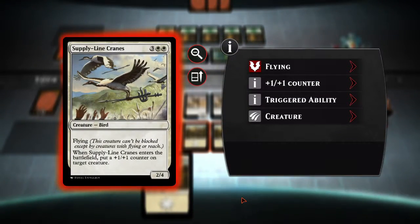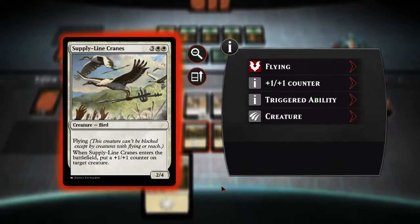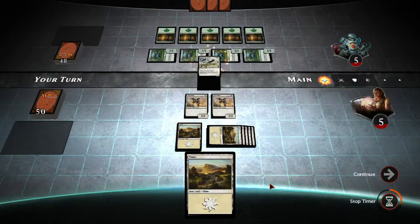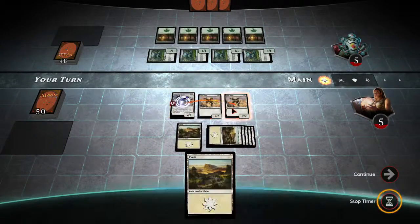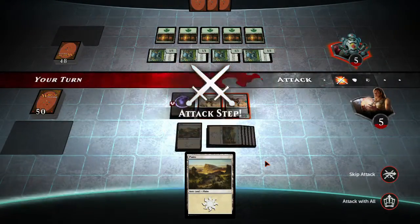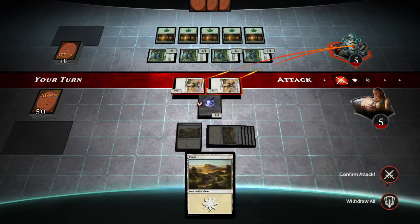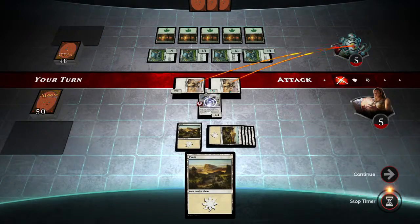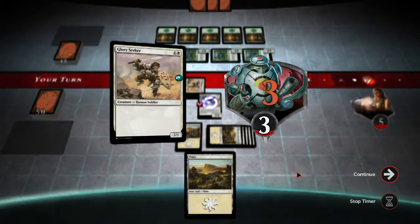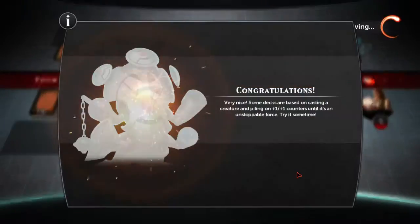Whenever Supply-Line Crane enters the battlefield, put a 1-1 counter on target creature — it has flying. Let's play that and put the counter on this creature, so now it's a 3-3. That's my attack phase — I can't do anything else, so we'll just attack with all. Confirm attack. They're all tapped, so they won't be able to block my attacks. Do 3 damage and then do another 2 with my other guy. He wasn't a threat at all — I don't know what they were talking about.